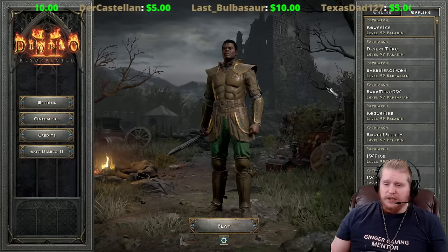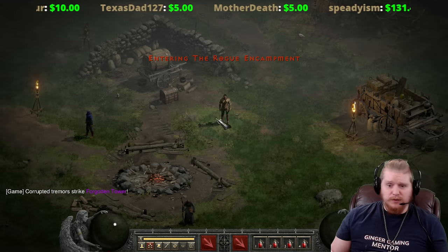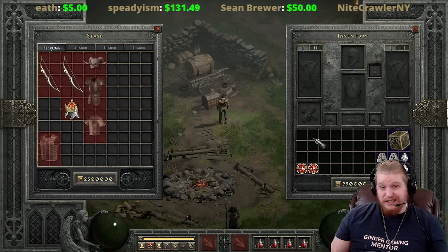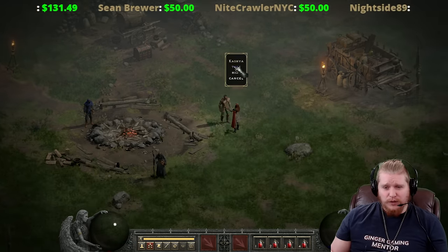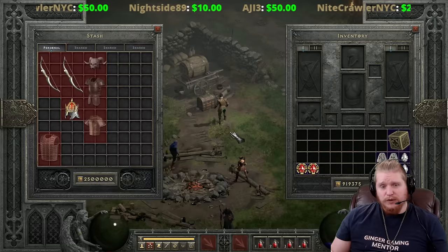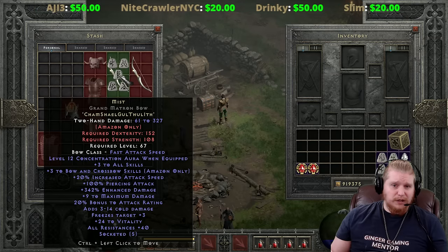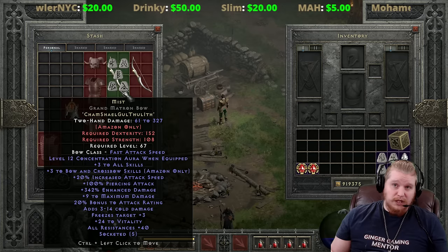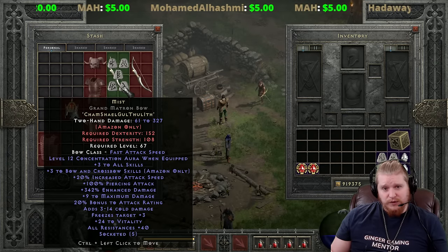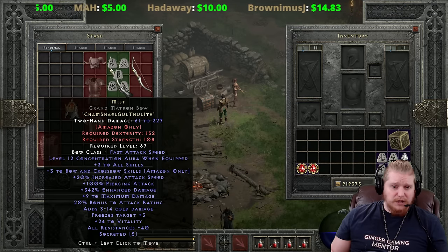Moving on to the fire rogue - the fire rogue is another elemental damage character. Exploding Arrow and Freezing Arrow function similarly in that they're both arrow attacks requiring large amounts of piercing and negative resistance to perform well. For the exploding arrow rogue, a budget option would be the Kuko Shakaku - the unique nightmare difficulty bow which can be upgraded to hell difficulty. It's not the best bow but it does have 50% pierce, which is better than zero, and it is set up specifically for fire damage.